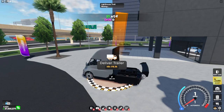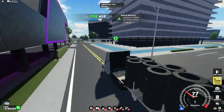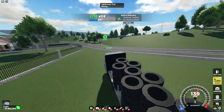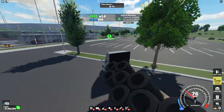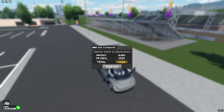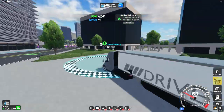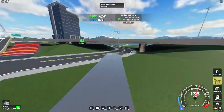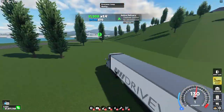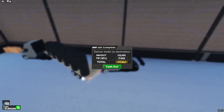$13,000 for that one. And when using the truck on the trailers, you actually get a huge trailer. We got $10,000. So I think the truck and the normal cars will give the same amount, so it's not really worth it to use this to grind. The other trailer you get is this one, which says Drive World on the side.